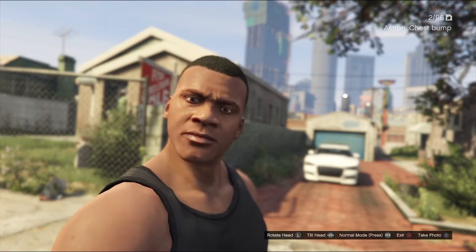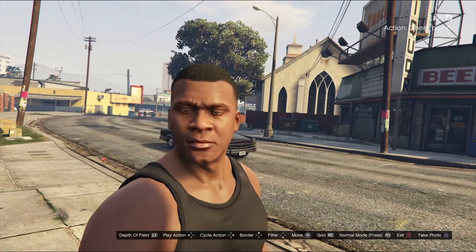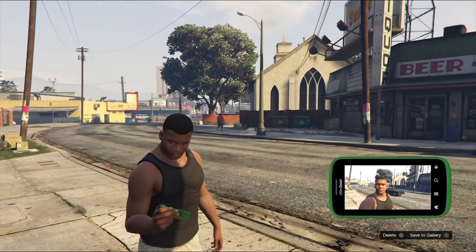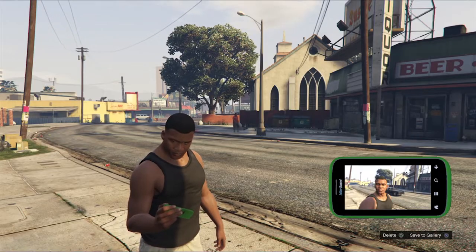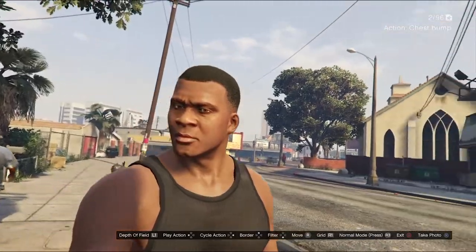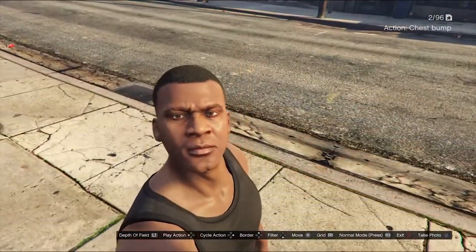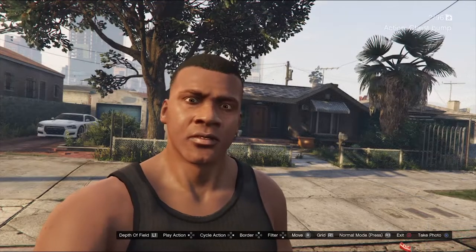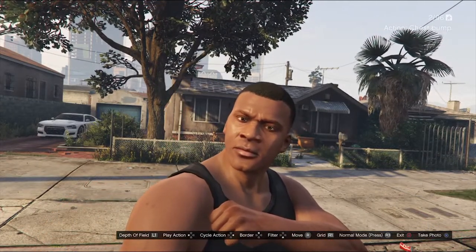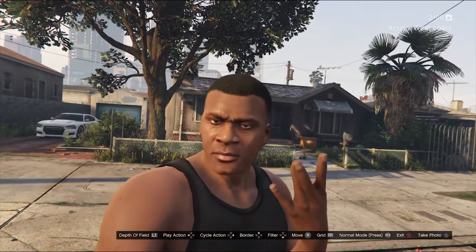R2 is focus lock — hold it and then press the L and R sticks to tilt and rotate the head of your character. R3 is selfie mode. In selfie mode, press left on the d-pad to play a specific action, and press right on the d-pad to cycle the available actions. It's not a great selection, but click R3 again to go back to the normal camera.